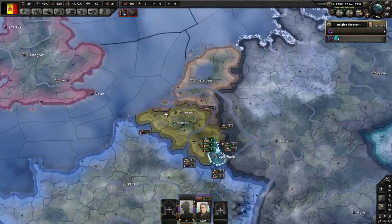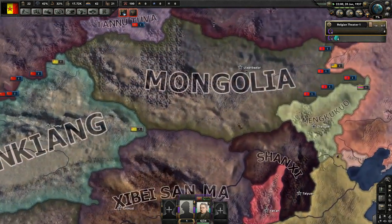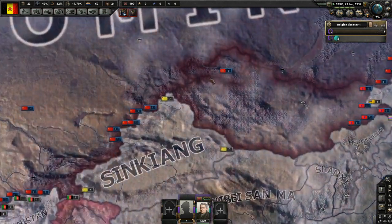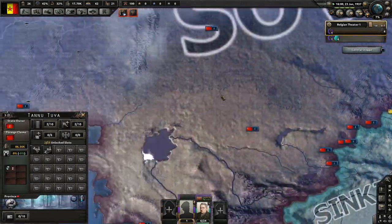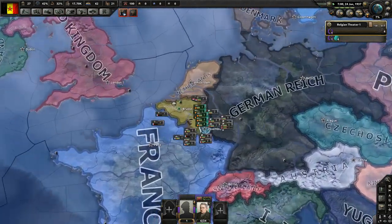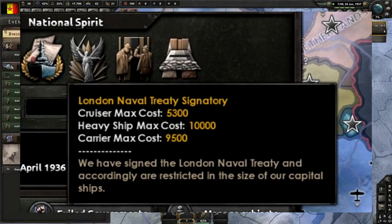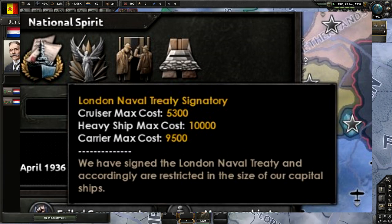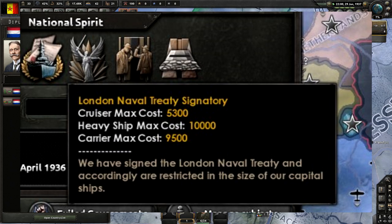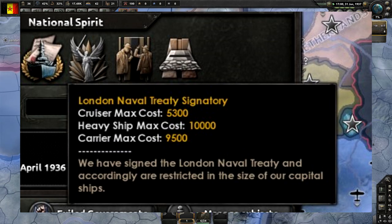The results of the Washington and London Naval Treaties resulted in some very interesting designs — like the Nelson class of battleships which had all turrets forward of the superstructure, or the Pensacola class for the Americans. When you start the game, if you're playing a nation that was a signatory of the London Naval Treaty, you will have a national spirit which limits the cost of cruisers, heavy ships, and carriers.